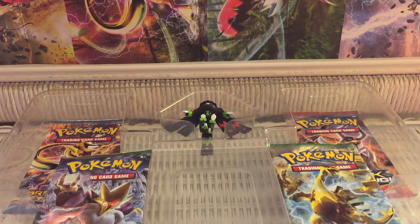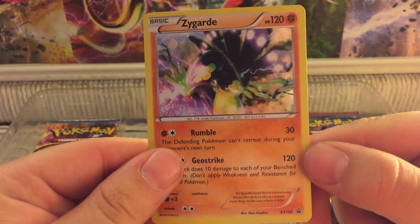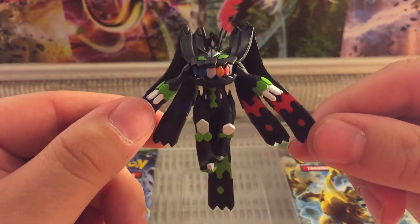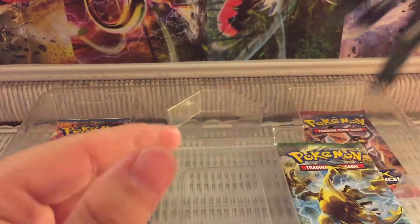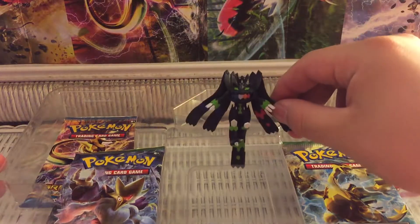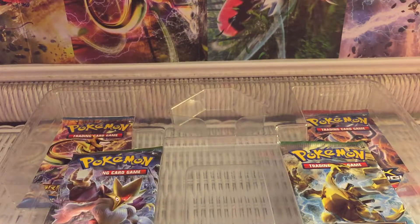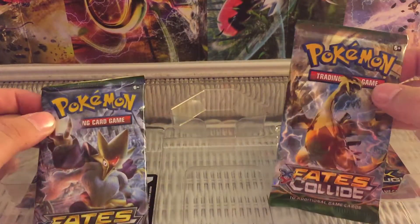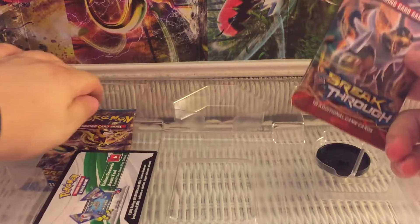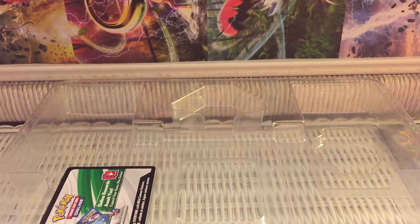Okay, so here is the Zygarde promo card. I actually like how the artwork is on it — it looks really cool, really shiny. And then it comes with this cool little figurine. I don't know the forms or whatever this is, but yeah, it doesn't stand up. Where's the kickstand for it? How am I supposed to stand it up? He is already handicapped. And it comes with two Fates Collides booster packs, one Breakthrough, and a Breakpoint. There is the little stand back there.